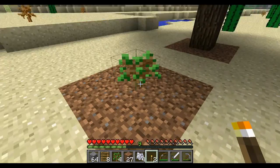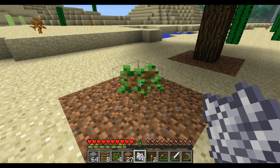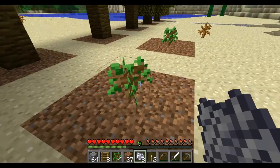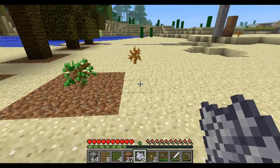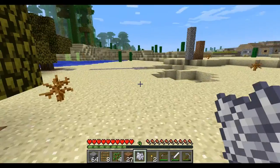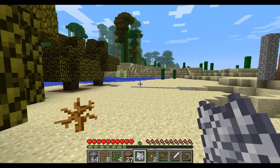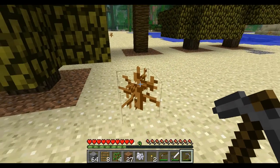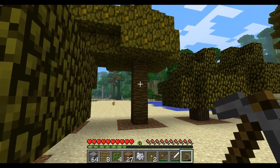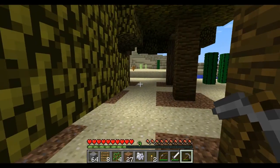Now we're going to go up to this plant, highlight it, and right-click on the bone meal — and you see that tree grew instantly. Same here. And we're going to do it again here. That one's a little shorter. So that's how you grow trees.